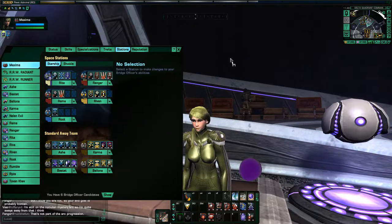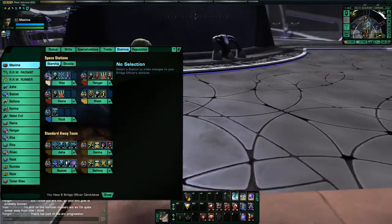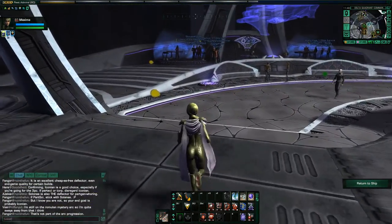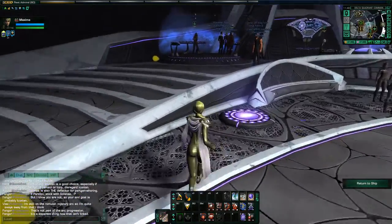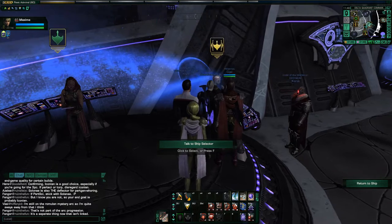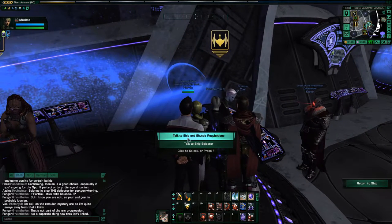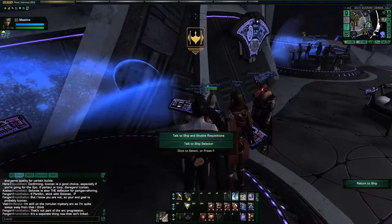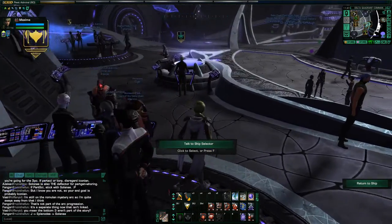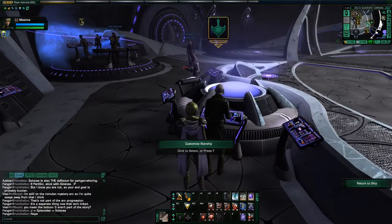That is my build. I am pretty excited to give this a try. I have not tried this build yet in an ISA. I had previously been using my dual beam build, but this one I want to try the beam array build with the greedy emitters and see how it does. So let's take a look at the ship in the tailor.